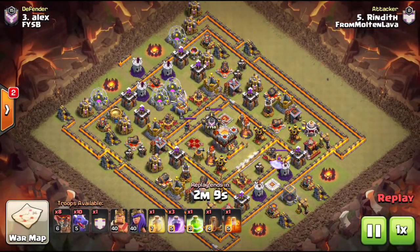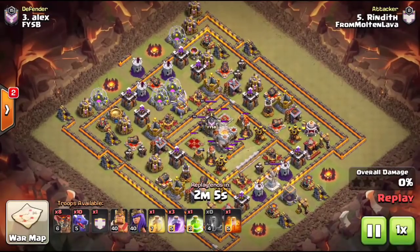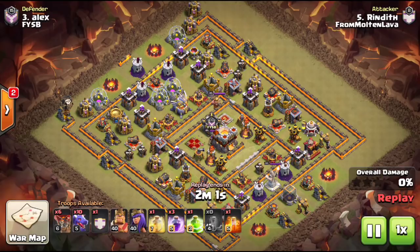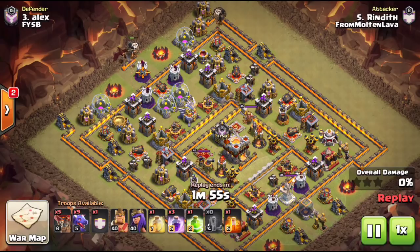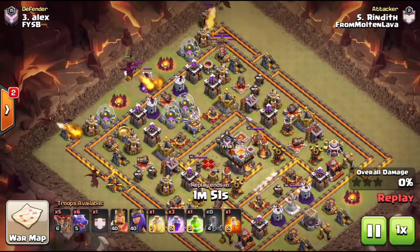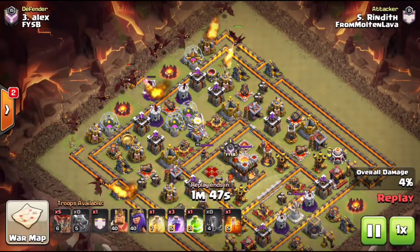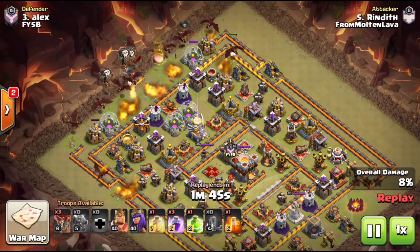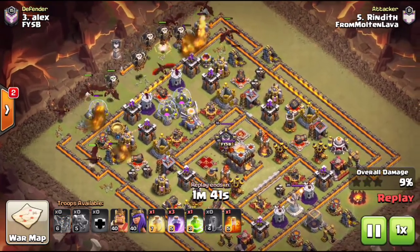Rindith is coming at this base with ten dragons plus the one from the clan castle, entering at 12 and over at 9 o'clock. He dropped one balloon just to target that mortar — better to have a balloon hit a seeking air mine than a dragon. He's dropping a dragon on the elixir pump at the top and the gold mine over at 9 o'clock just to tighten things up — he wants a really nice tight funnel. Here come the CC dragons with a few level seven loons coming out of it.